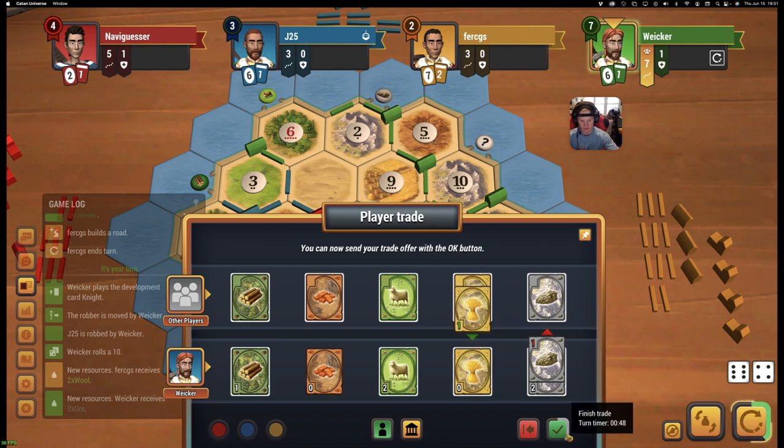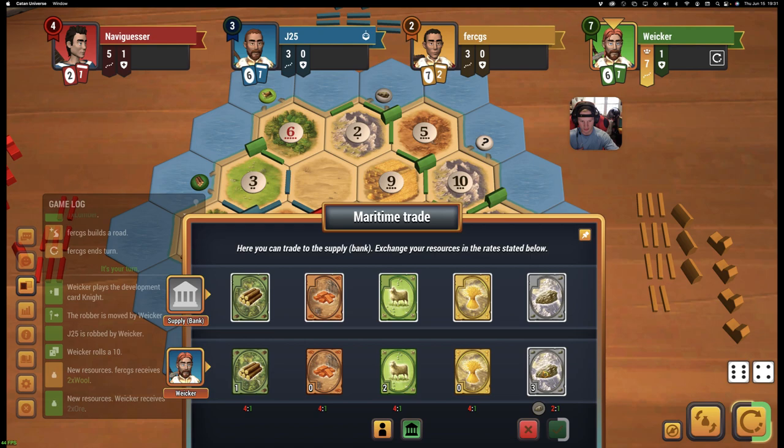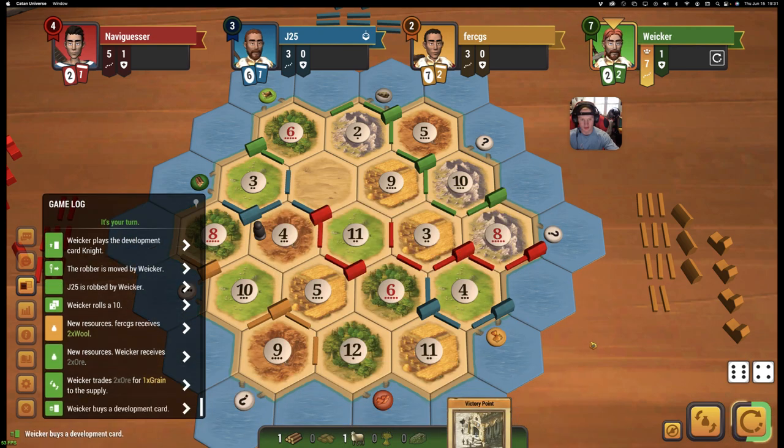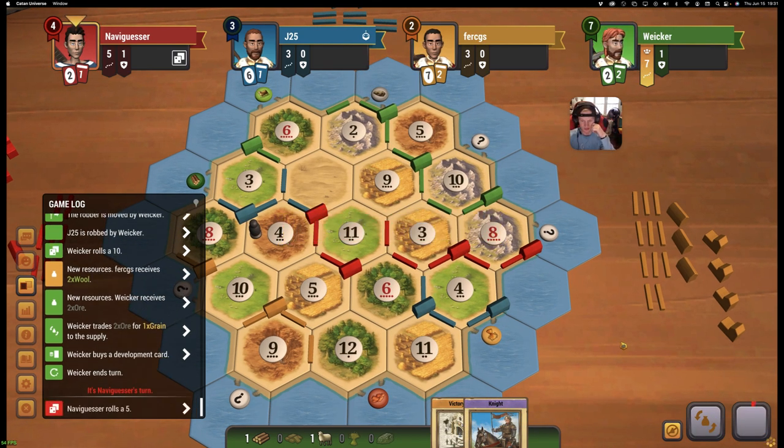Will anybody do this? Because then we can get a settlement. Yellow? No? And if we get a knight here, we can make a push for largest army. Largest army is pretty much a win condition for us.